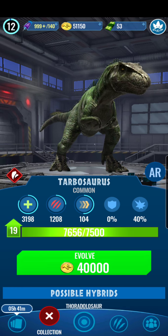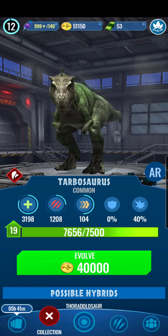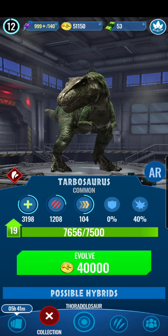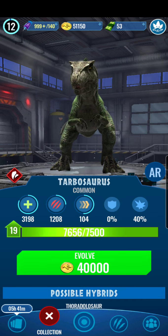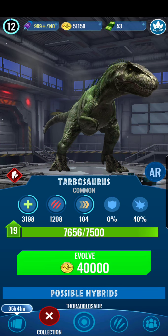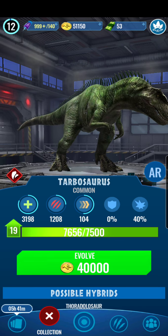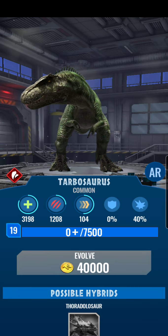We're leveling up Tarbosaurus here to level 20, and there is a very big reason for that - we get to see how much it costs to make his hybrid, Thorador. Tarbosaurus will bring his crit chance up to 40%. It takes 40,000 coin, which we have - we have 51,000. So let's go ahead and do it.